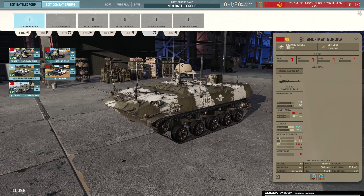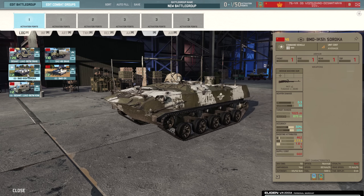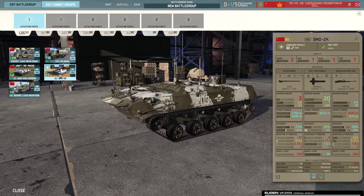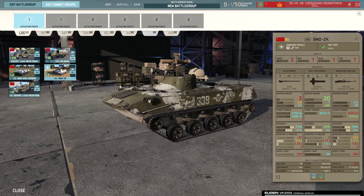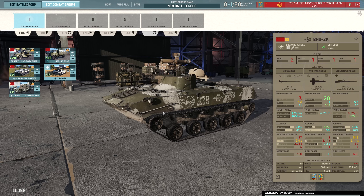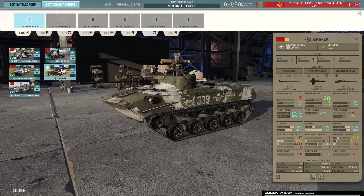Then we have the BMD-1, a nice cheap armored command vehicle at only 45 points, and it's also amphibious. Then we've got the BMD-2K which is probably a better equivalent in my opinion. I like the fact that it's equipped pretty well with the Concours and the 30mm and the two PKTs. It can rip infantry, it can still defend itself against vehicles in a pinch, and it also has two front armor compared to the one front armor of the BMD-1. So probably going to be my armored preference in this division.